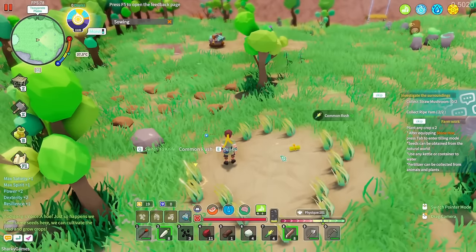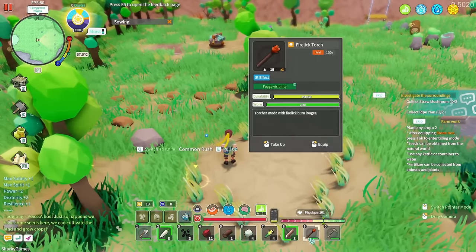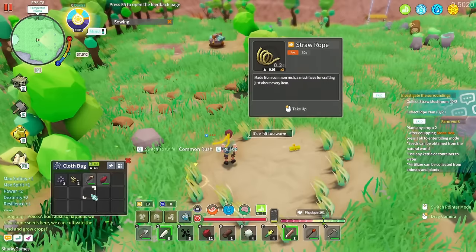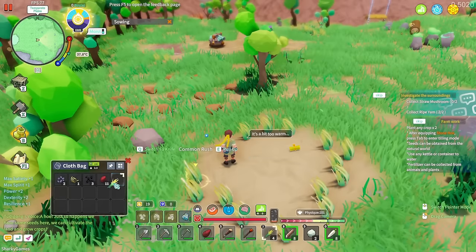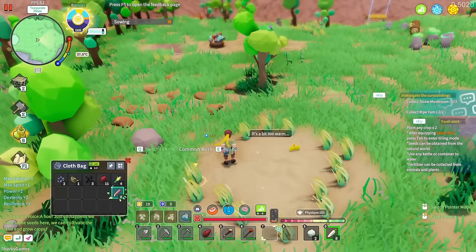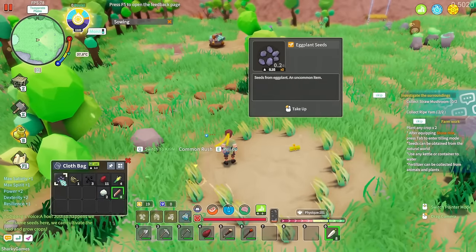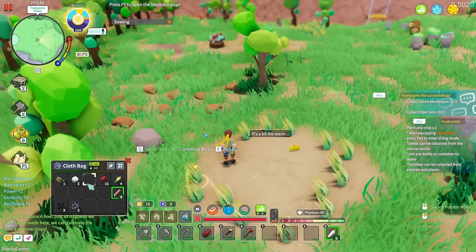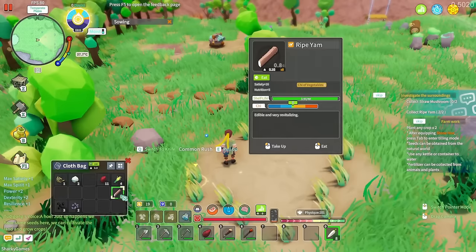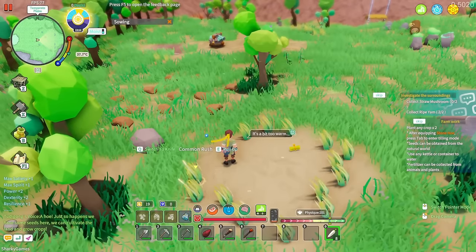Maybe we could play this on stream and you guys can join. We'll call our world Sharky's World. We've got some eggplant seeds and radish, so if we want to do a little farm that's going to be quite handy. You can split, destroy, and carry items. This feels so, so smooth. I really love games like this and haven't played one in quite a while.